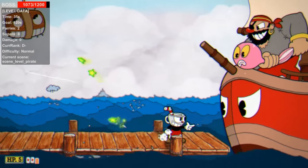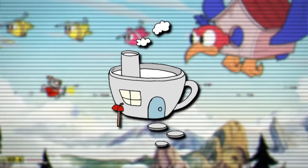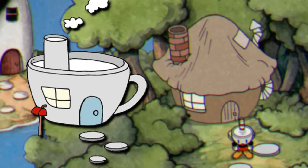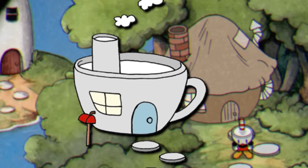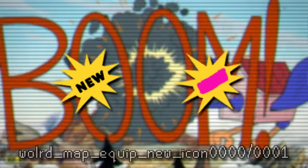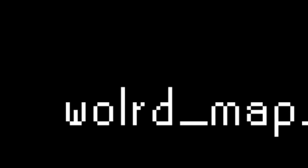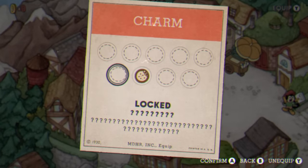Now let's move on to some unused graphics. Left over in the game are graphics for Cup House, which is an early version of the Elder Kettle house. The design appears very similar — single door, window, chimney — but the design was changed to how it's seen in the final, since the whole cup thing wasn't too on the nose. Next, there's this unused graphic as well as what looks to be a placeholder version of it, listed as 'wallard map equip new icon' — yes, that's actually how it's named in the files. Based on the name, these were meant to be used on the equip screen when the player got new super arts, weapons, or charms.